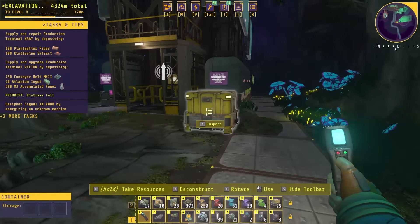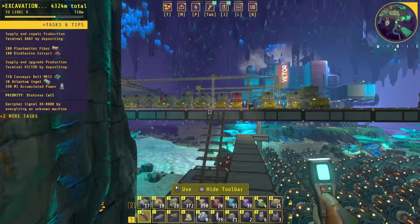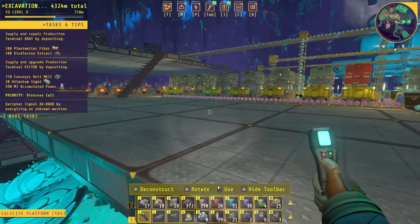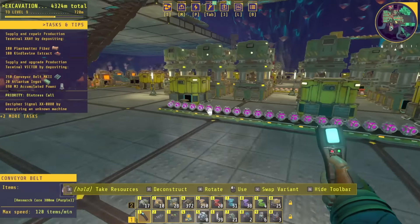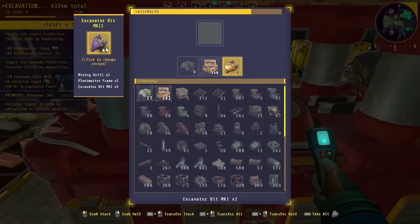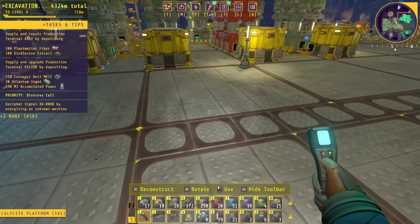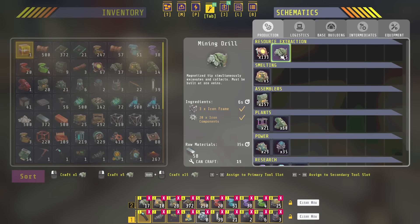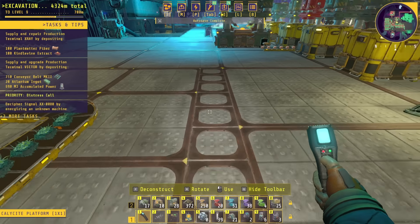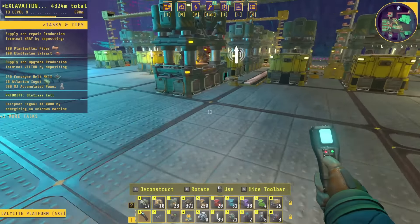I would like to get them a little bit more automated because right now they need miners to get produced, and they will continue to need miners because the purple drills are in the recipe for the next level — the green drills. So we do need to automate miners. Everything else is automated, it's just the miners, and I may do a separate little offshoot facility for it. Miners just need iron frames and iron components.